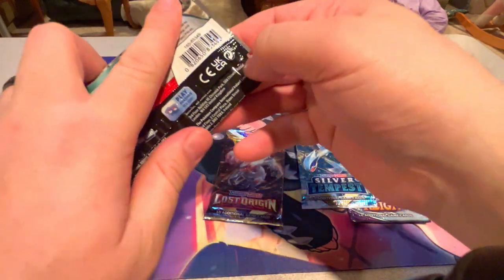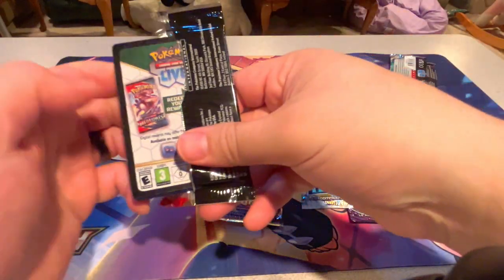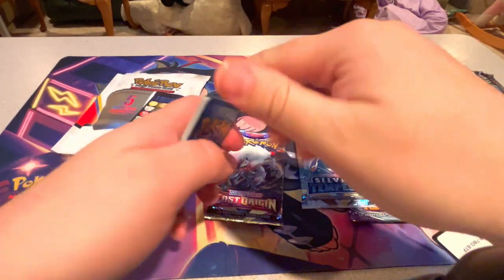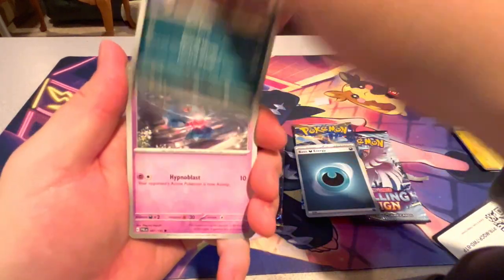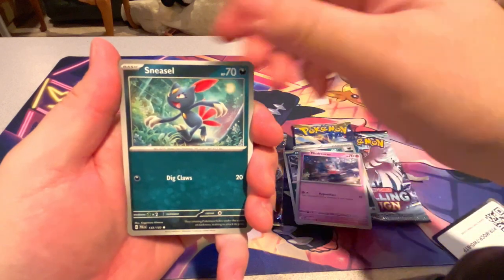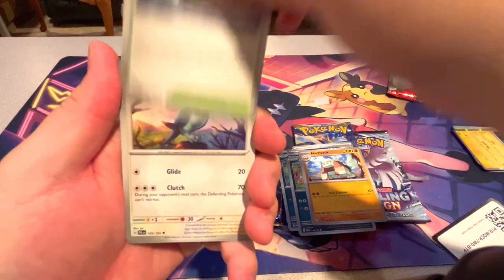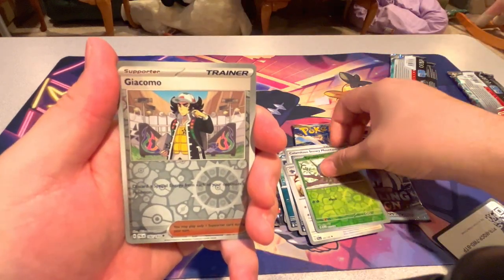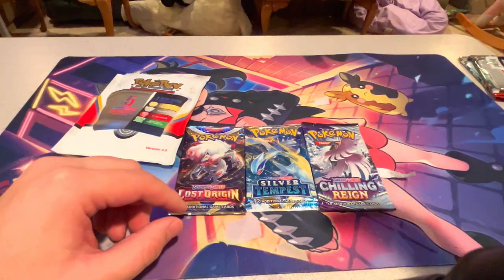We'll do Paldea Evolved next. We got the Dark Energy, Murkrow, Misdreavus, Sneasel, Maschiff, Knuckle Sack, Calamitas Snowy Mountain, Corviknight, Tarantula, Giacomo, and Wo-Chien.